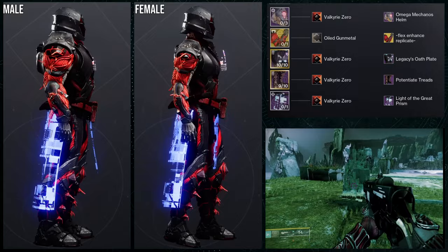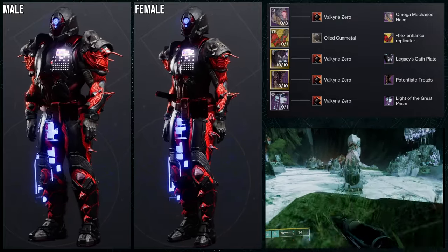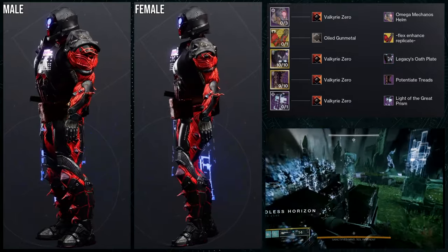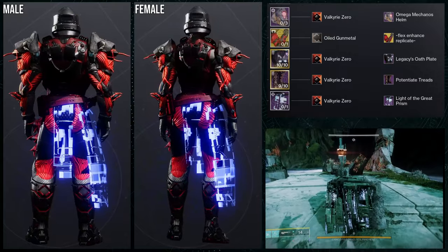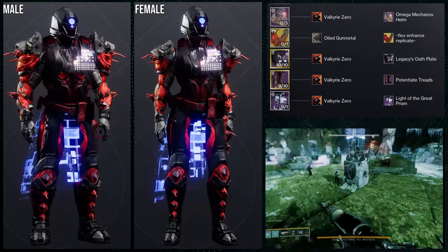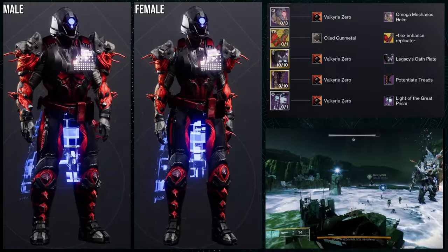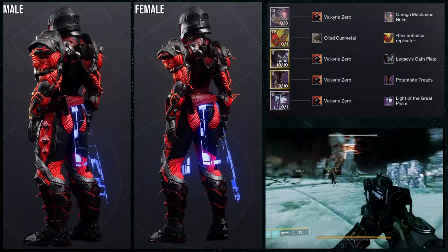For the next set, we're using the Omega Mechanos helmet — this one's pretty cool. We're using the flex enhanced replicate ornament for Synthoceps; the chest piece is legacy oath plate; for the boots, potentiate threads; and then for the mark, the light of great prism. For the shader, we're going with Valkyrie Zero for everything except the flex enhanced replicate, because it turns the shoulder pads into a really gross orange. Valkyrie Zero looks best when it's just the red and black — I think those two colors look really cool. I really like this one; it's a great SIVA look.